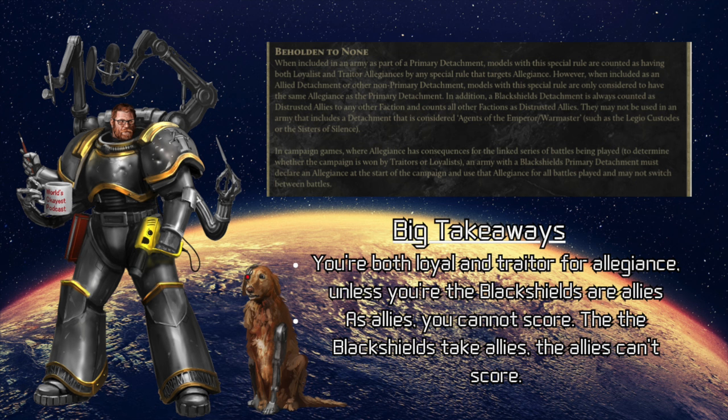In addition, they can't be included in a detachment that is considered Agents of the War Master or Emperor — so Legio Custodes and Sisters of Silence can't go with Black Shields. In a campaign where you have to pick one allegiance, the Black Shields player just picks one and sticks with it. I like to think about how these rules reflect a little bit of fluff — right away these guys seem untrusted, specifically designed to seem untrustworthy or uncertain. In an era where loyalty is one of the highest things you can demonstrate, having seemingly no connection anywhere makes a lot of people uneasy.